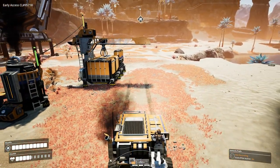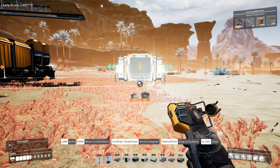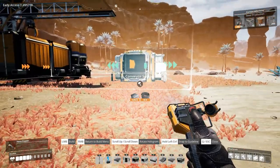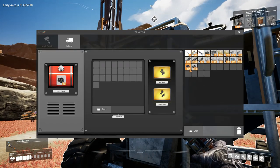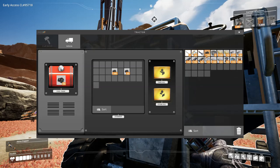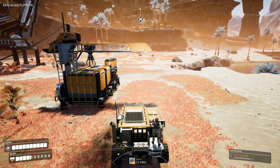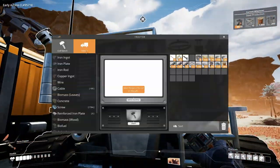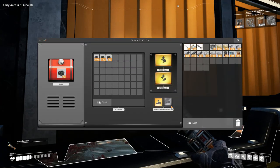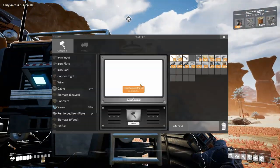The range for your unloader is massive — when building you can see the interaction box extends quite far, so you can park the truck anywhere in that zone and it'll work. Load some items into the truck's inventory, drive it up to the unloading station, and it will pull everything out automatically. Conversely, if the station is set to Loading, it will pull items out of the station's inventory and load them into the truck.